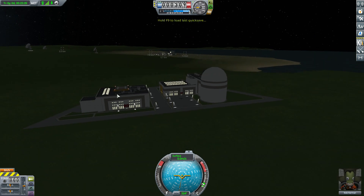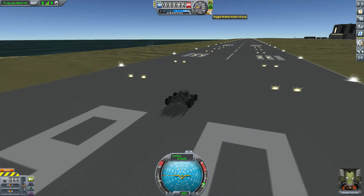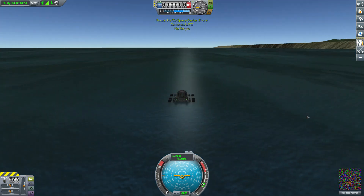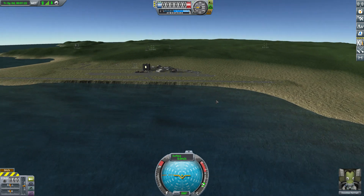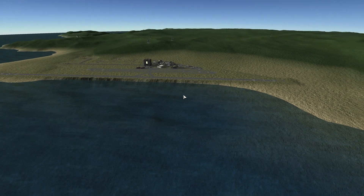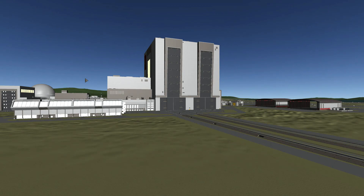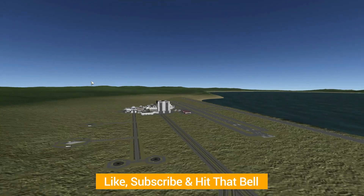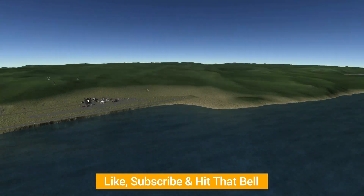That's the HalfCo Space Center mod — a cool set of buildings in a wonderful new location on the opposite side of the world, with plenty of different launch sites and runways, and even a boat launch. That's it for today folks. If you'd like to check out this mod you can find the link in the description. Hopefully you've enjoyed, and come back for the next episode. Thank you for watching and as always, have a good one.